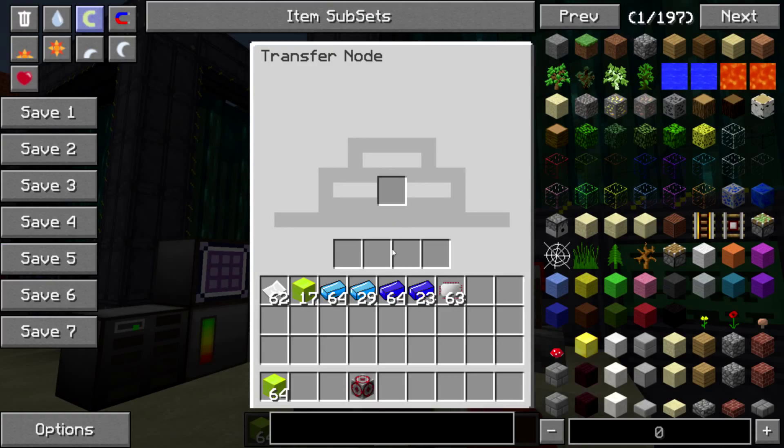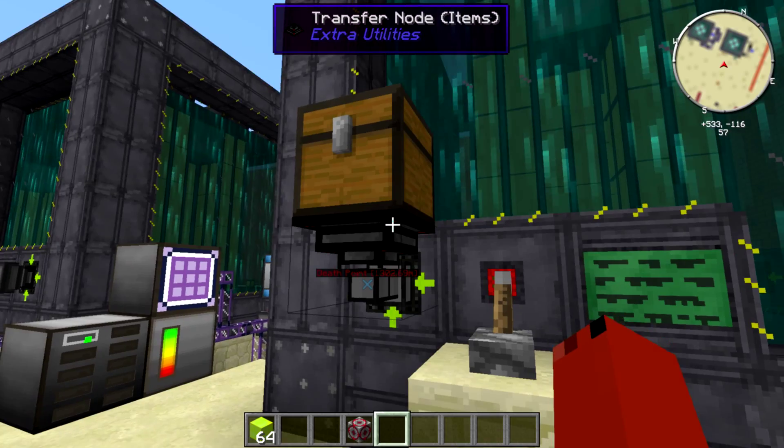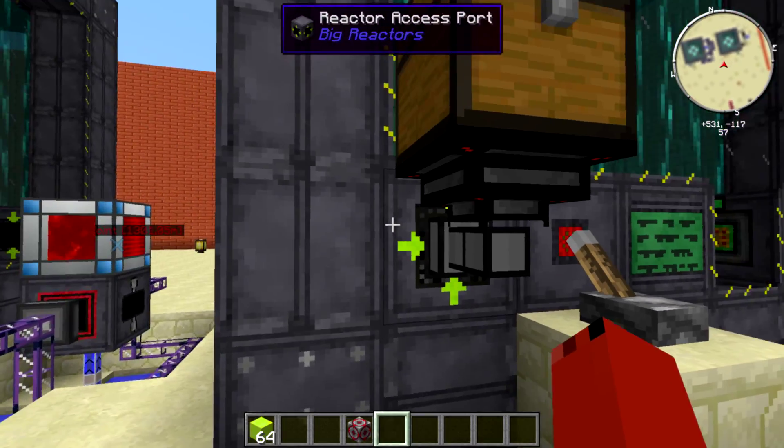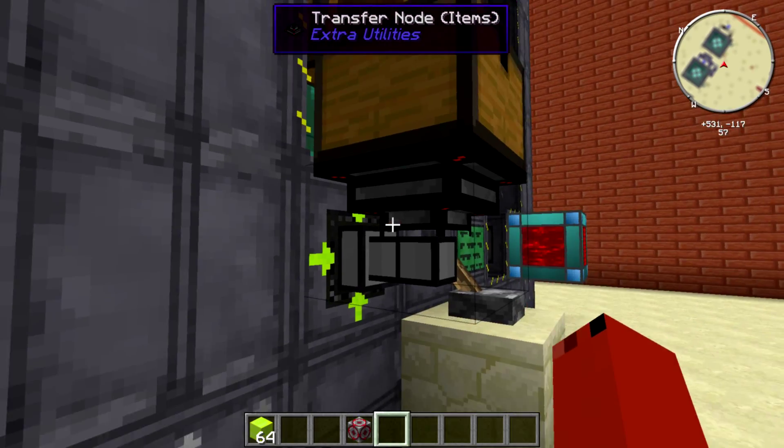You can also set it up so your yellow room goes into the system — just a transfer node, stick it on the bottom, it will transfer into the system. And there we go, we have yellow room blocks inside the system.